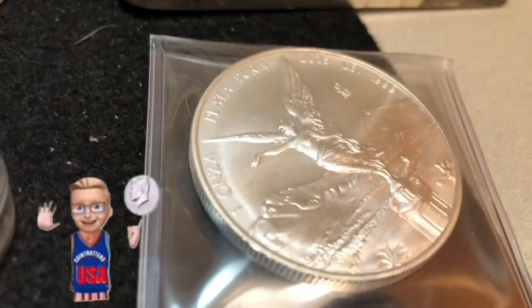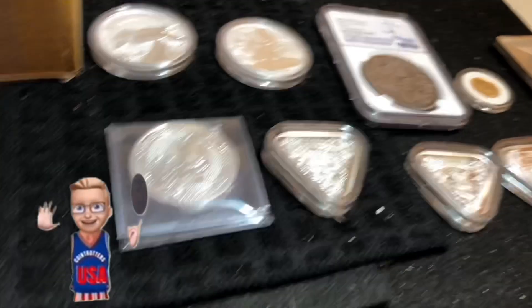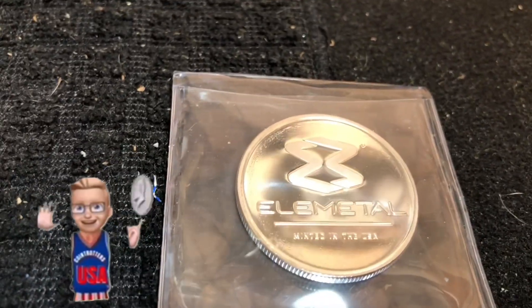Game number 10 will be a 2015 one ounce Libertas coin. Every time you play a silver game you're entered to win an ounce of silver — tonight it's going to be a one ounce Elementals silver round. And I'll pull another one for a 90% half dollar.